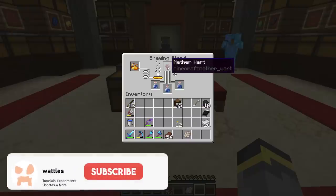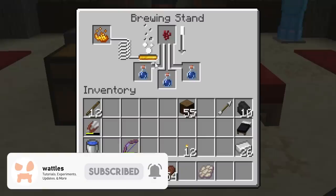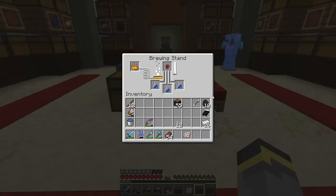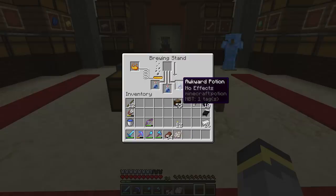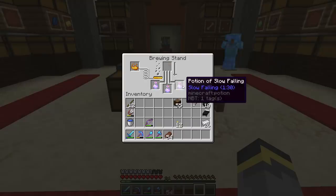We're trying to brew a potion of slow falling, so nether wart is next. We throw nether wart in here and this arrow will slowly fill up — this shows the potion being brewed, and this is the fuel meter. That completes and now we have three awkward potions. Awkward potions have no effects on their own, but they're your first step for most potions in Minecraft. Now we throw a phantom membrane in here, let it brew up, and we'll have potions of slow falling — exactly what we needed.